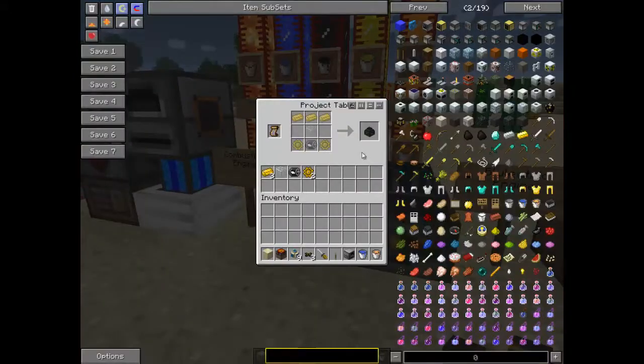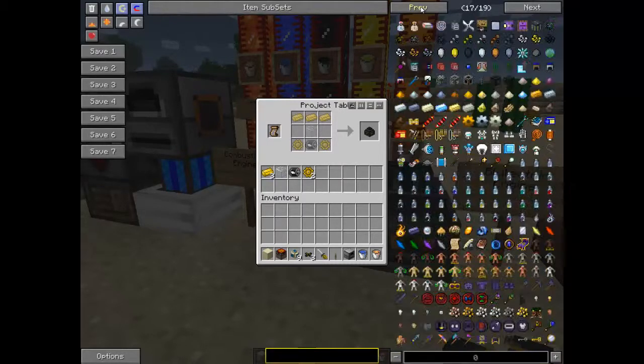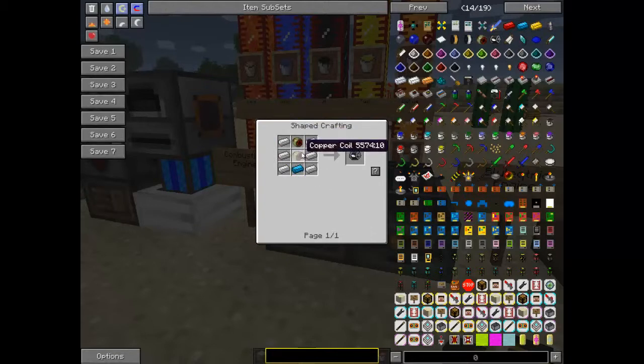The way to make that is you need brass gears, which I believe is a stone or iron gear in the middle with four bits of brass around it. One of these motors - this is a blue electric motor. You need two copper motors to make that, along with one blue alloy ingot and six bits of iron, if I remember correctly. Copper coil.